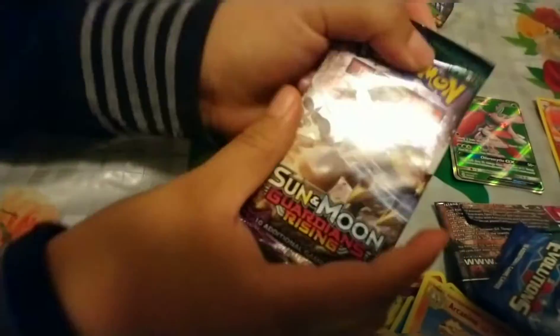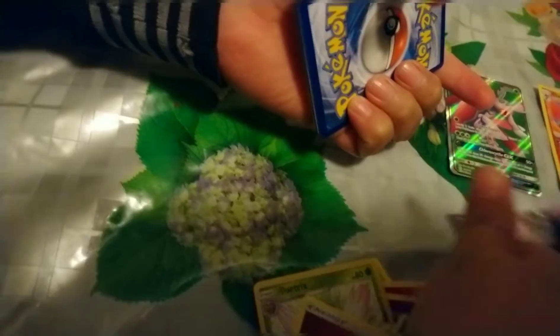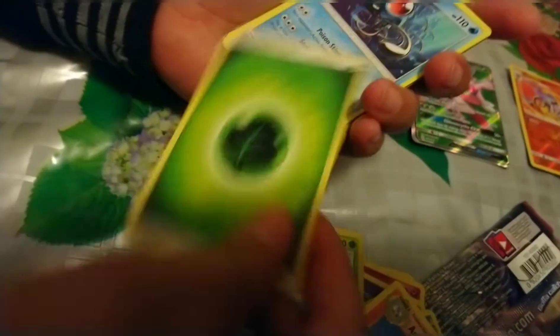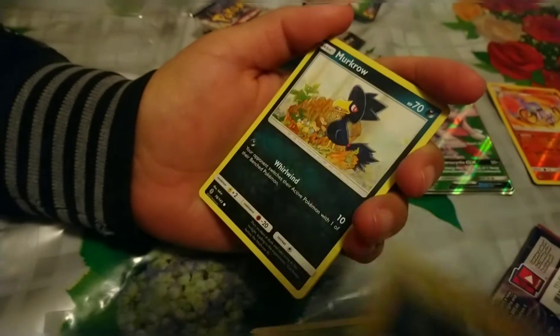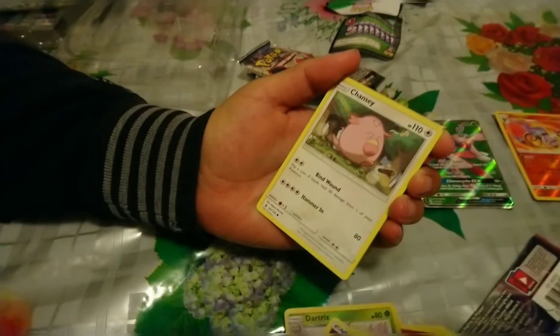Here's our last pack — it's Sun and Moon Guardians Rising. One, two, three, four to the front — the energy is a water type. Tentacruel, another Conservation Area, Helioptile, Murkrow, Alolan Sandshrew, Machop, Dratini, Chansey, and Stufful.